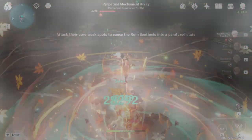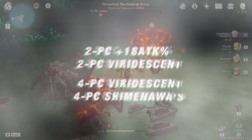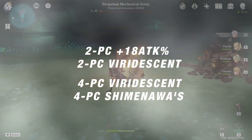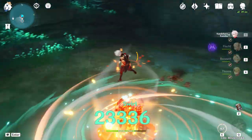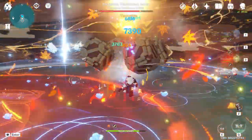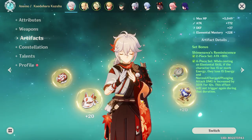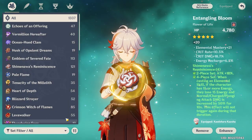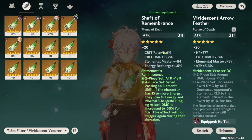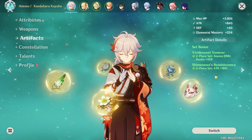If you're building him as a DPS, go for typical attack percent, Anemo damage bonus, and crit rate or crit damage on your sands, goblet, and circlet respectively. For the set, it can be a 2-piece attack percent and 2-piece Viridescent, or a 4-piece Viridescent but with DPS mainstats. You can also use 4-piece Shimenawa's — you likely have spares from farming Emblem, as it gives additional normal, charged, or plunge damage after you use your skill. As a temporary solution, use a 2-piece Viridescent and 2-piece attack percent or 2-piece Emblem for the ER bonus, then go pure EM once you have your pieces.